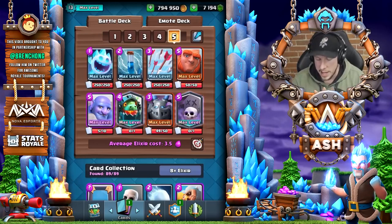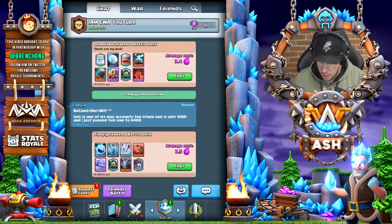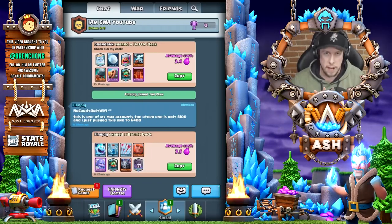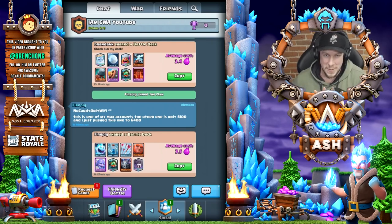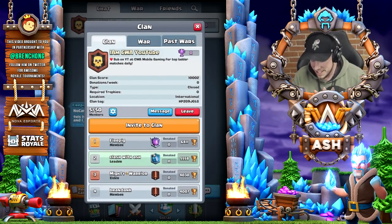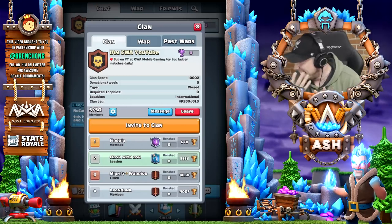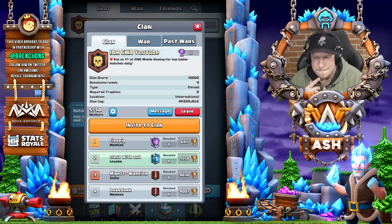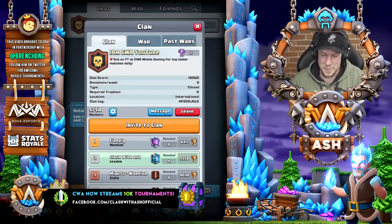Wow, I did not expect that answer. This is kind of a cool deceptive type of deck. While you hop into a ladder match, I gotta ask — No Candy Only Wi-Fi — what the heck does that name mean? How'd you come up with it? Me and my stepdad were talking one day about how you can't attract kids with candy anymore, so you have to use wi-fi. You know those vans that say free candy? Well, instead of candy it's wi-fi — so it's no candy, only wi-fi.